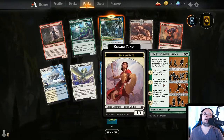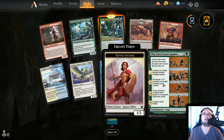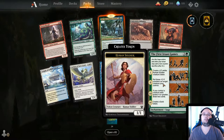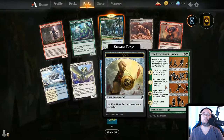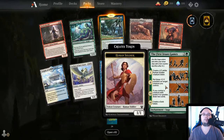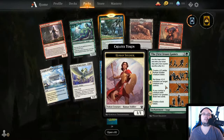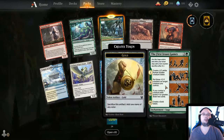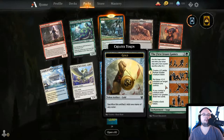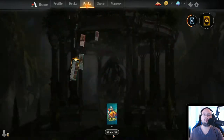Turn 1: each player gains 3 mana, create a 1/1 white Human Soldier token. Turn 2: put three 1/1 counters on target creature you control. Turn 3: if you control a creature with power 4 or greater, draw 2 cards. Turn 4: create a Gold token — that artifact can be sacrificed for 1 mana of any color. Let's open another 10.